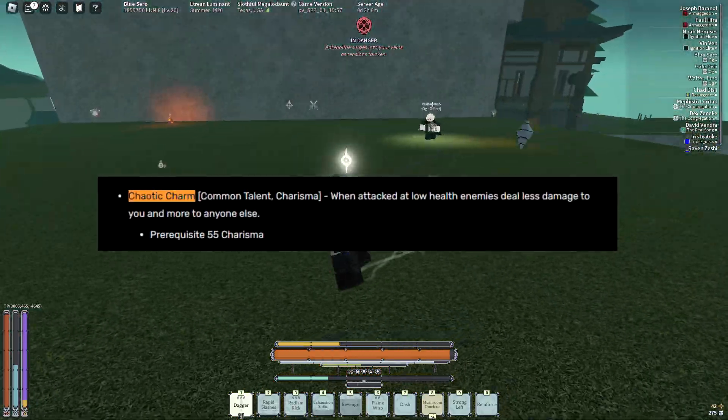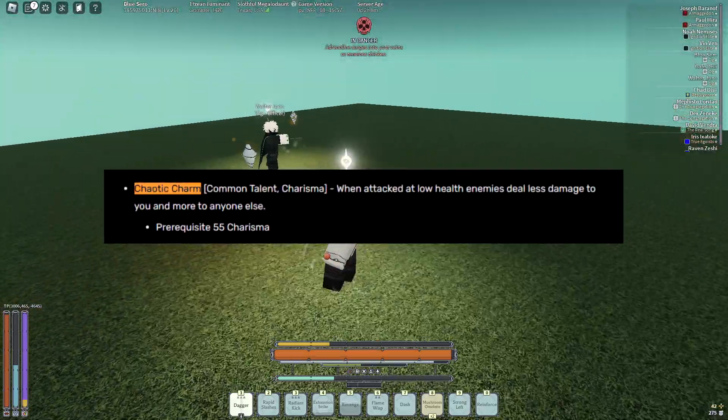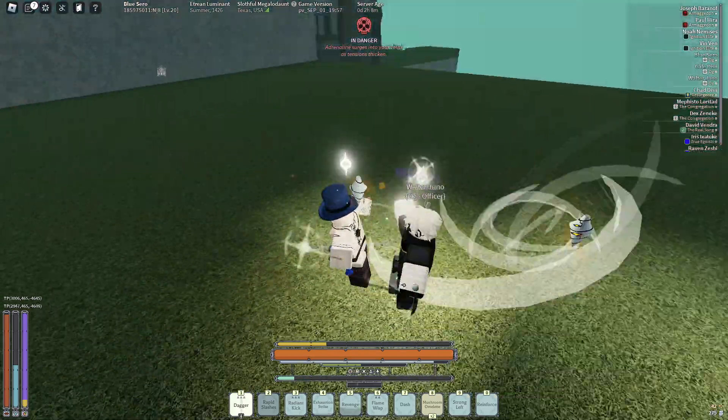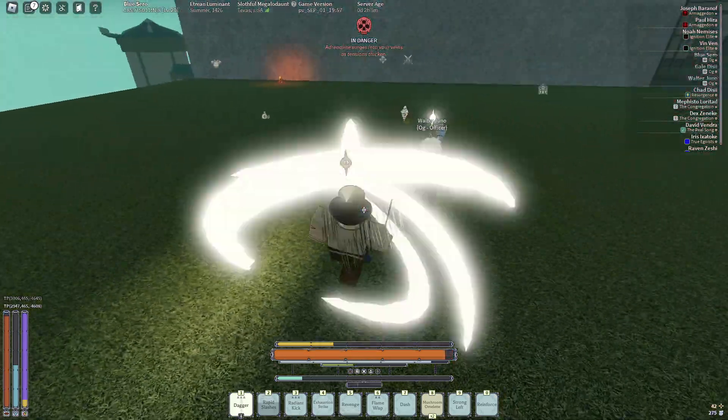Second: chaotic charm. When you are low, they will do even less damage to you, like I saw in the clip earlier. Everything stacked up together will make players do practically no damage to you.